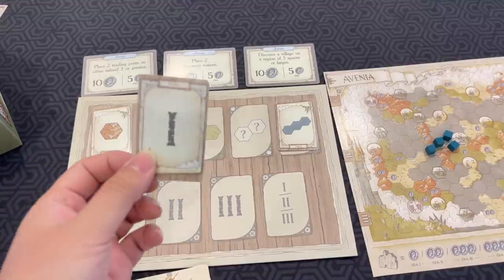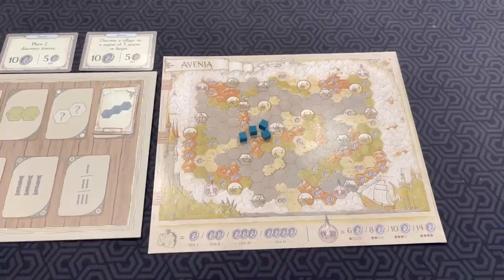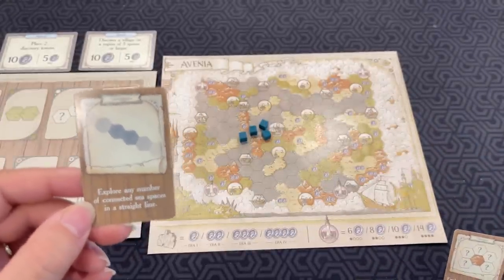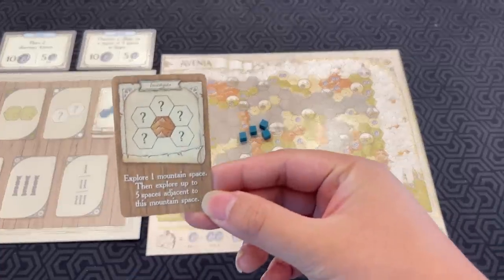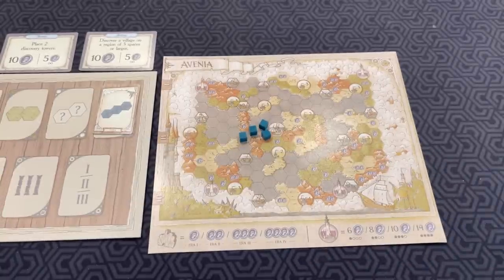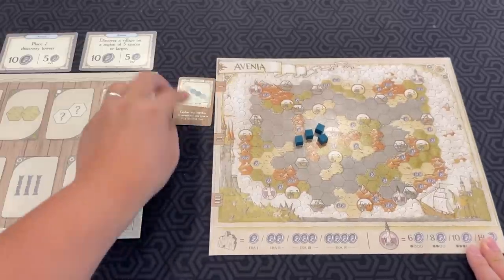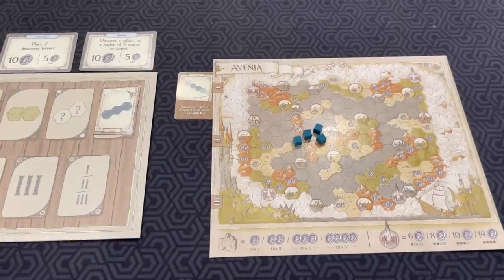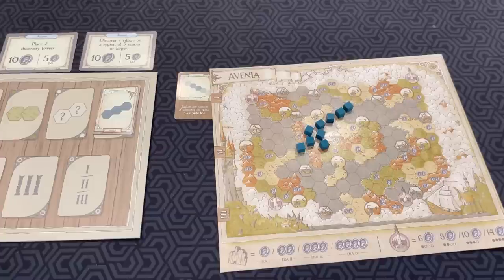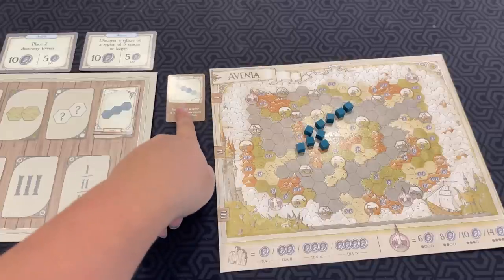You also have era cards. When an era card is drawn, you draw two cards from the exploration deck, and this gives you a choice of two powers to choose from. This one says explore any number of connected sea spaces in a straight line, and this one says explore one mountain space and explore up to five spaces adjacent to this mountain space. So let's say I choose this one. This becomes my new era one power — it activates immediately. So I can do this straight line, boop boop boop boop, and go like that. This card is now permanently in the deck, so every time this card gets drawn, I get to do this power.